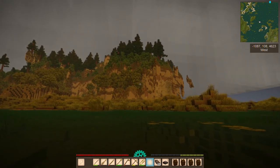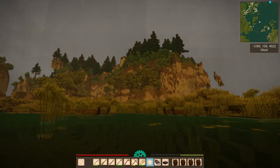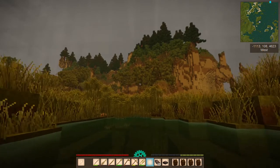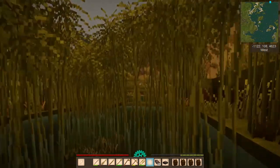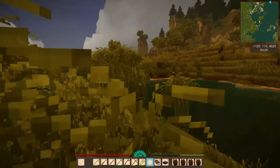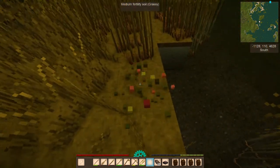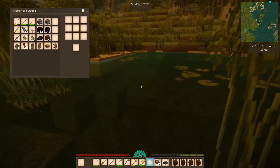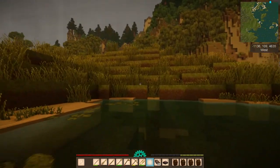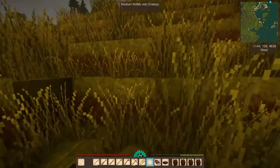Wait, those trees are gorgeous. Are those redwoods? What are those? We're gonna have to figure out a way to get up there. We are in the tropics because there's papyrus. Okay, we're gonna try to get all the seeds we can. So we're in sandstone.